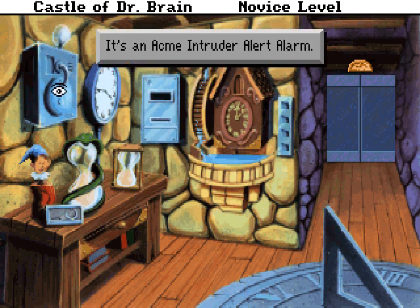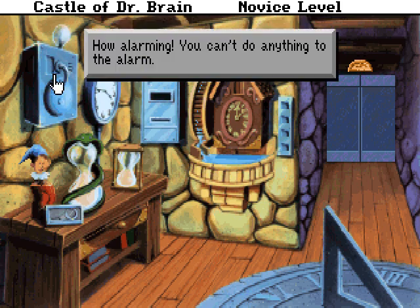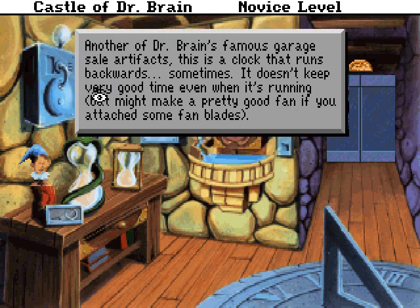So this is — did I really look at some of these things? I think I did. But this is the intruder alert alarm, which we can't do anything with because it's alarming. Or I guess the other way around, it's alarming that we can't do anything with it. This is another of Dr. Brain's garage sale artifacts.